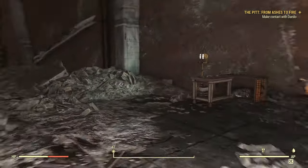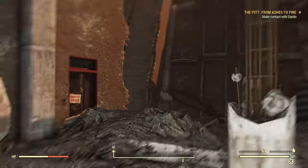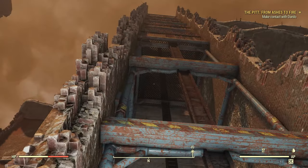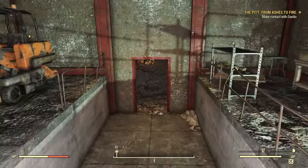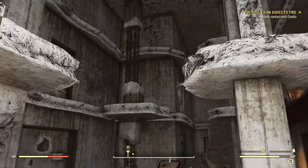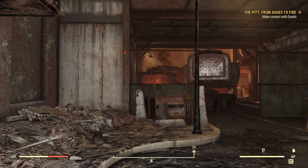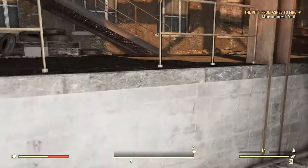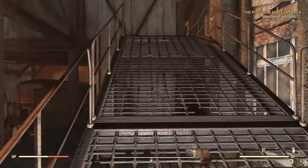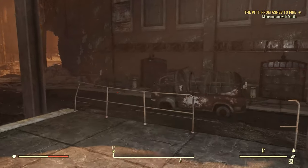Right over here we have Janitor's Note 2: 'Looks like old Michael's prayers were answered. They started removing the barrels from the warehouse. I have no idea where they're taking them, but that's not my problem. I have mountains of leaked goo to clean up in the meantime.' We can take a look out here — there's the warehouse over there, a lead acid battery, and not really too much else. You can see there used to be an elevator right here, and we can look in from the side to see the old elevator shaft.